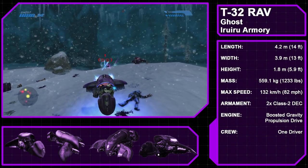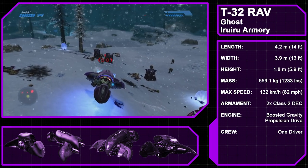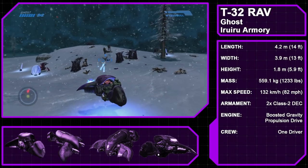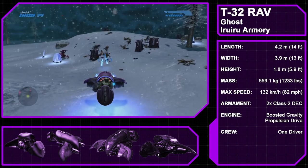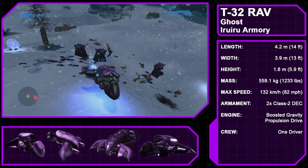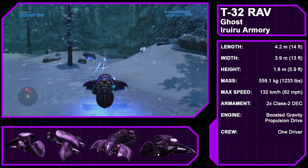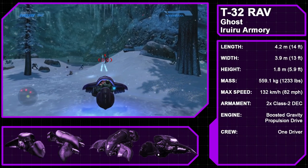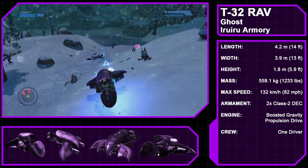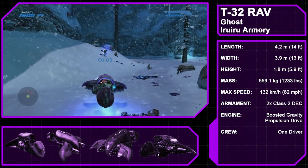We next come to the Covenant vehicles, starting with the Type 32 Rapid Attack Vehicle, also known as the Ghost, manufactured by the Iru Iru Armory. With its boosted gravity propulsion drive and twin Class II directed energy cannons, the Ghost is ideal for reconnaissance or rapid attacks. The Ghost's systems can be smart-linked to a user's heads-up display. While some Ghosts have a boost function, the ones deployed during the Battle of Installation 04 notably lack this, though their default speed was much faster than models that feature a boost function.